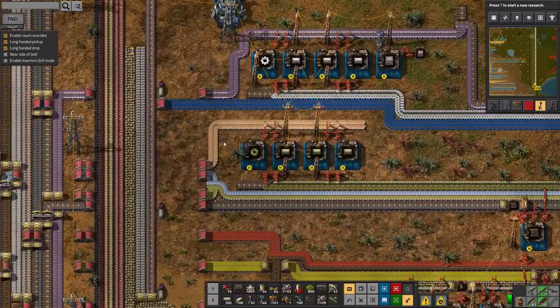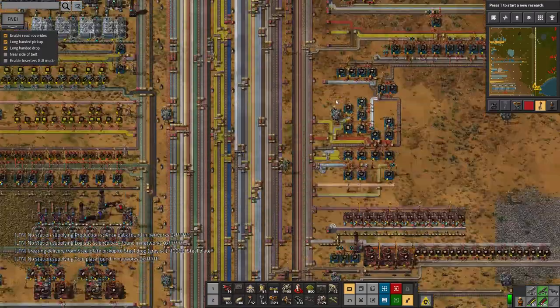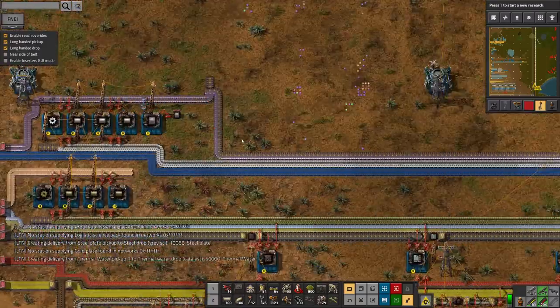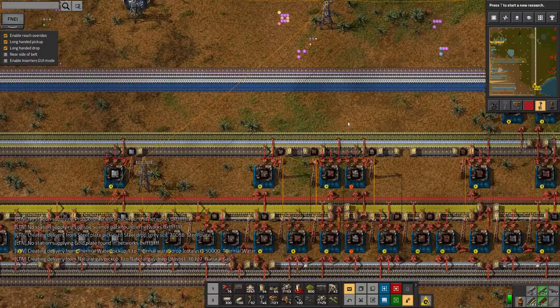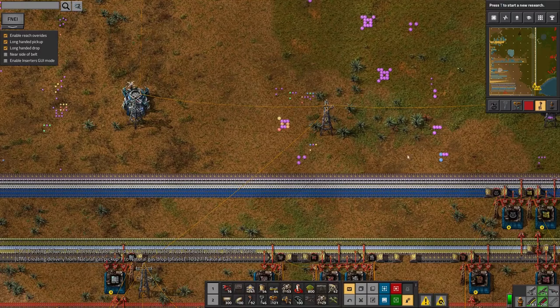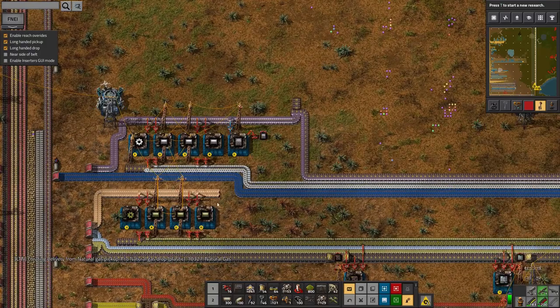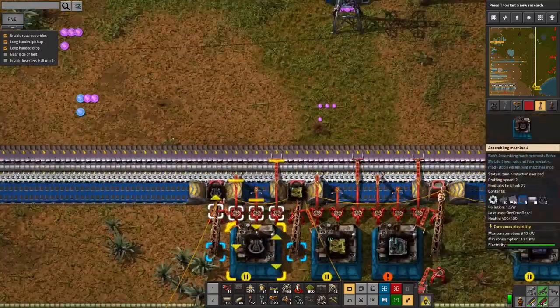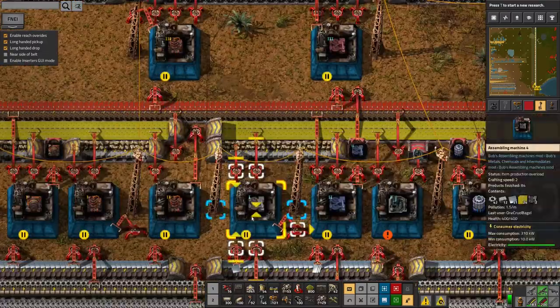Now I've got titanium coming in, I've got a station at the bottom of the bus and the purple stuff is feeding up to various places. One big thing it's doing is feeding this bus I've got going off to the side — I've got three different tiers of machines being built here: basic, middle, and upper tier. I'm making titanium cogs and pipes, and also titanium chests. For the ore sorters for example, the first tier runs off simple circuits, bricks, and iron.